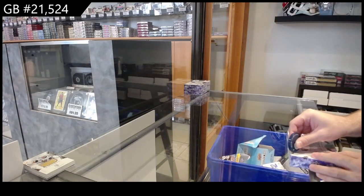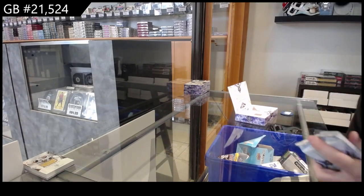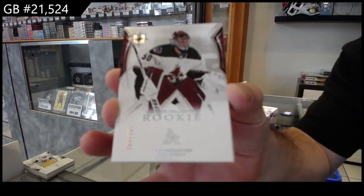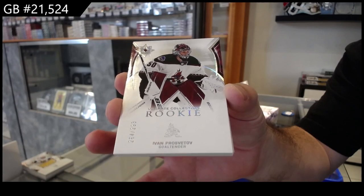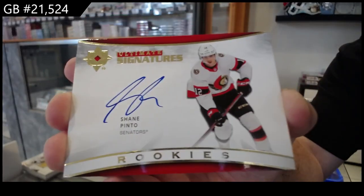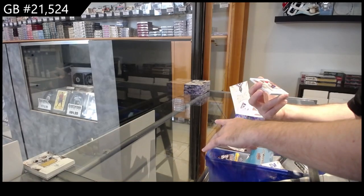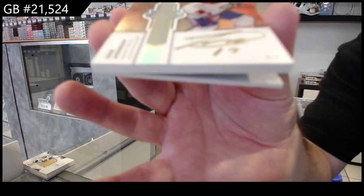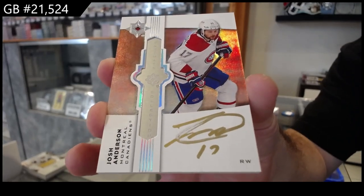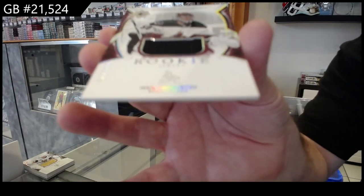All right, box two. We've got a 299 for the Coyotes — Prozvatov. Ultimate Signature Rookies of Pinto for Ottawa — Shane Pinto. For the Montreal Canadiens, Emblems autograph of Anderson — Josh Anderson. Mr. Anderson.